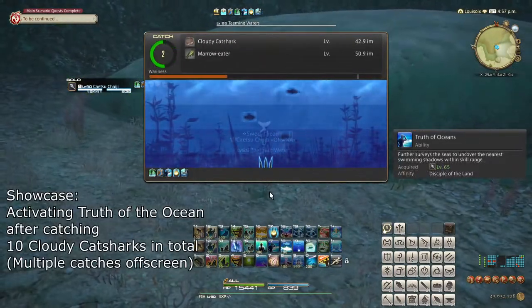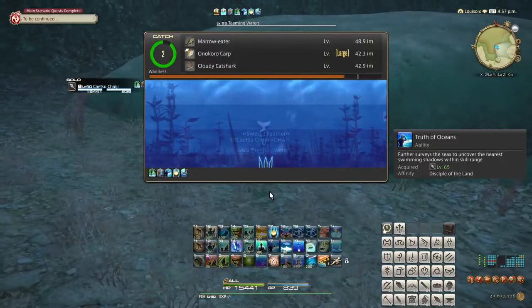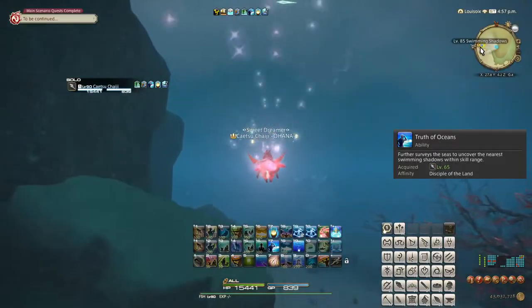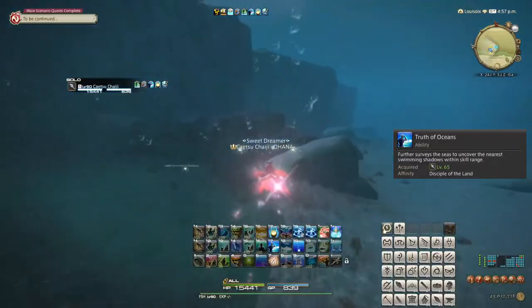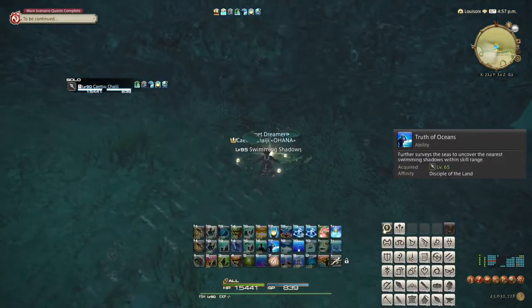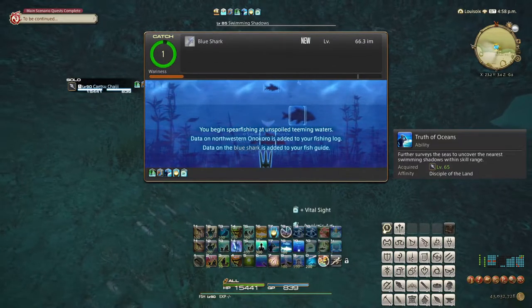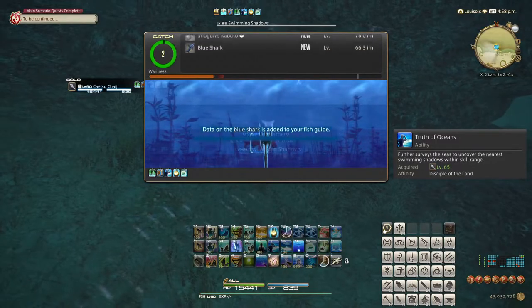Truth of the Ocean is an ability you learn in connection with Spearfishing. When you catch a certain number of a specific Spearfishing target, a special node will appear on your minimap. These nodes tend to have at least one very valuable collectible fish, so if you are Spearfishing in one of these areas, saving your GP and Angler's Art for them is a great idea.